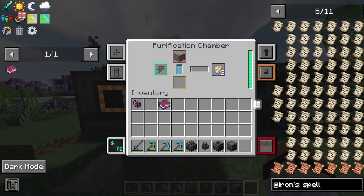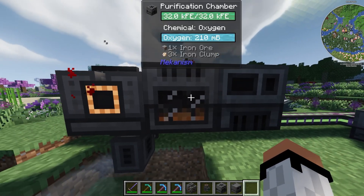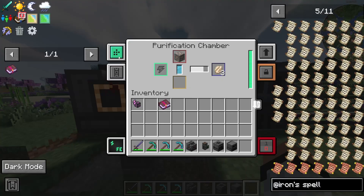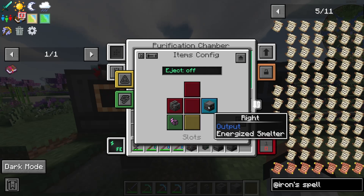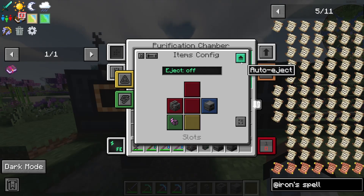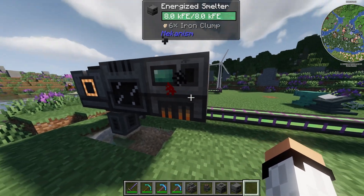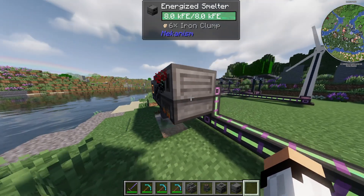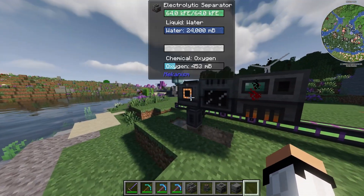As you can see now it's producing oxygen. If I put iron ore into the purification chamber it works. Also, if you want it to output automatically to the smelter, go to the side configuration, make sure the right side faces the energy smelter, and press auto-eject — it'll send everything straight to the smelter. You can also put a chest at the top to collect output automatically.